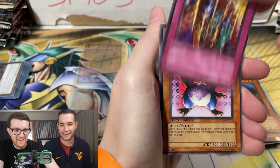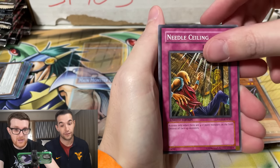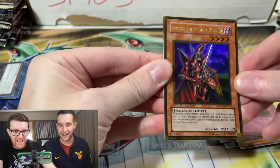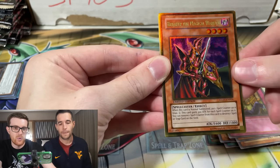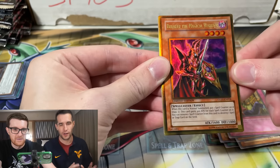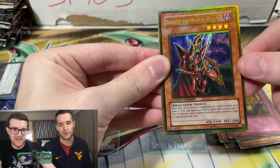Nightmare Penguin. Eight Claw Scorpion — terrible card. Needle Ceiling's not bad, that's a good one. That's your card! That's my card, of course — I knew he was in here. Before you keep it going, we haven't mentioned how hard the Crush Card was to pull. It was like 1 in 10 mini boxes, maybe cases — we really don't know. It was $300 when it first came out because of how rare it was. It's definitely shorted compared to the rest of the gold rares.